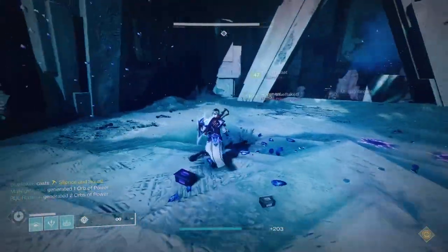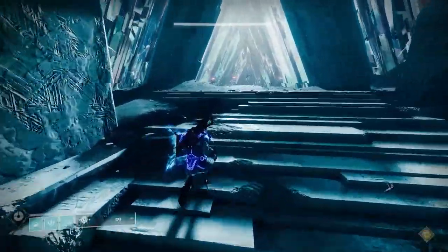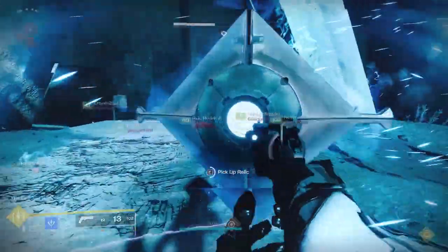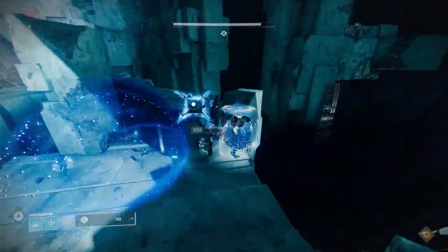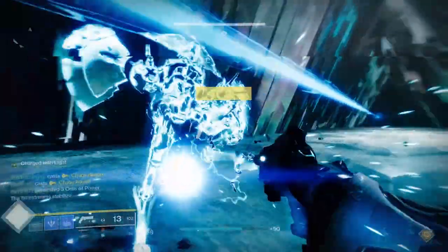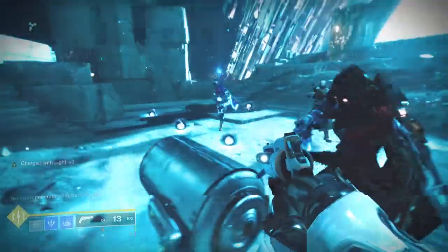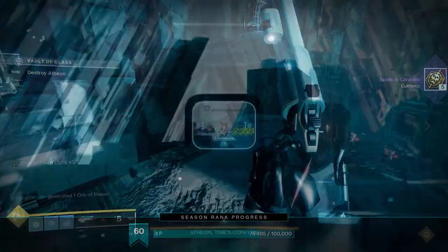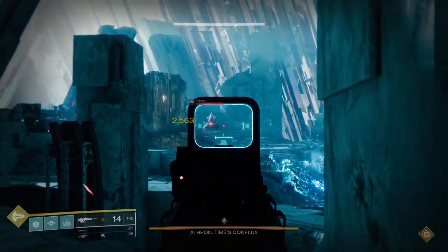That doesn't mean all raid mods are useless or poorly designed. Some are incredibly useful when doing Master Vault of Glass — the best examples are the superstructure mods, whose benefits are extremely useful and well worth the energy if you have a Vault armor piece with the right build and energy. I feel those mods were designed with Master Vault in mind, but the rest of the raid mods from other raids were maybe made with day one in mind, and after that they're left by the wayside. Generally what happens is you use them day one to get encounters done, but after that you never think to use them again.